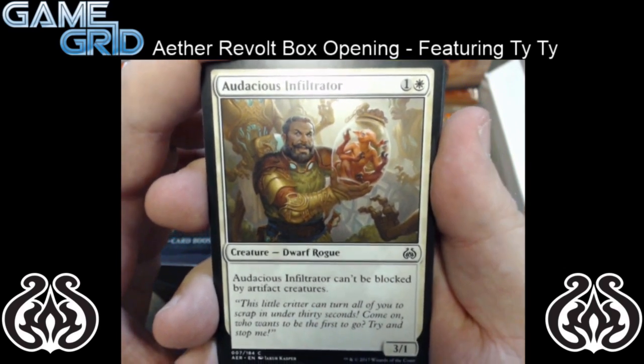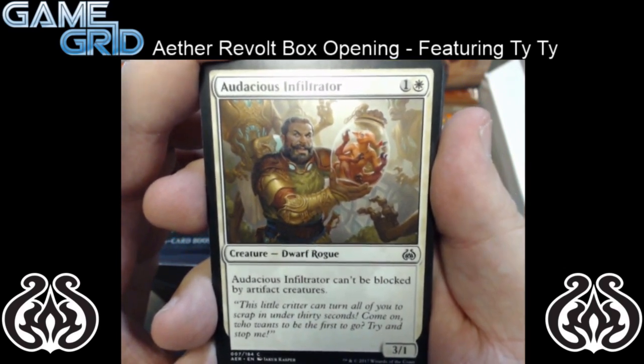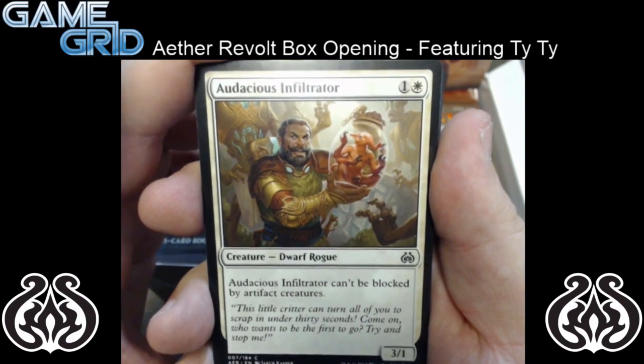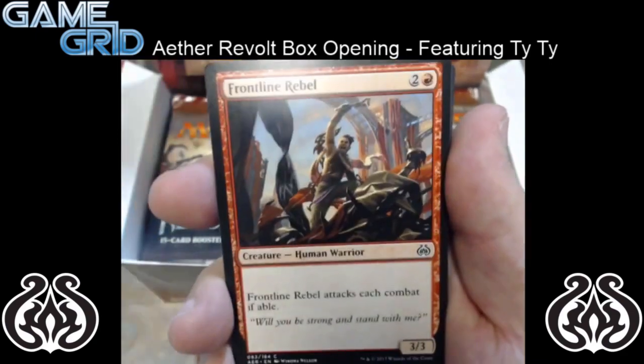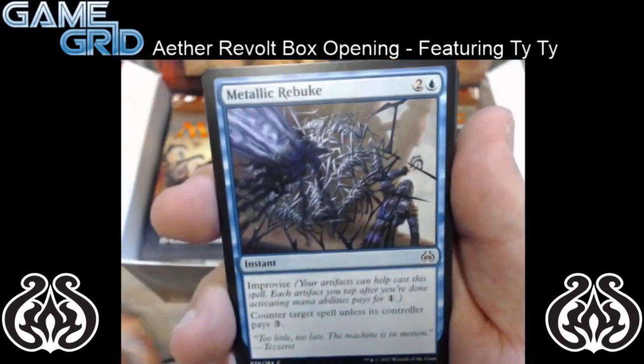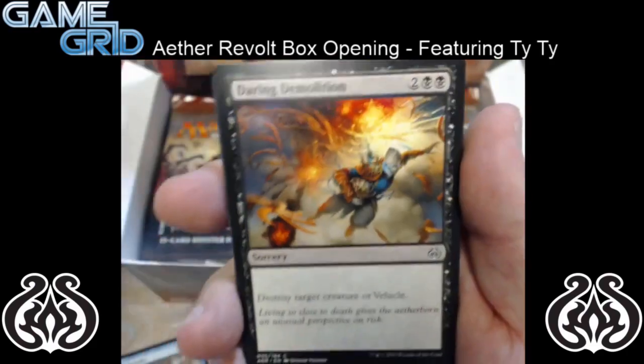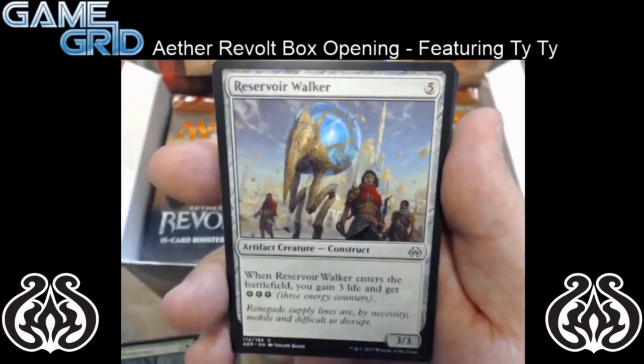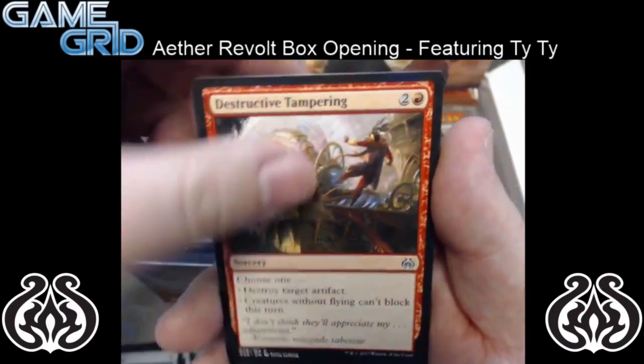Odysseus Infiltrator for our first common — it is a 2 mana 3/1. Odysseus Infiltrator can't be blocked by artifact creatures. Pretty good 2-drop with an ability that's a plus. So let's go ahead and get to our uncommons.